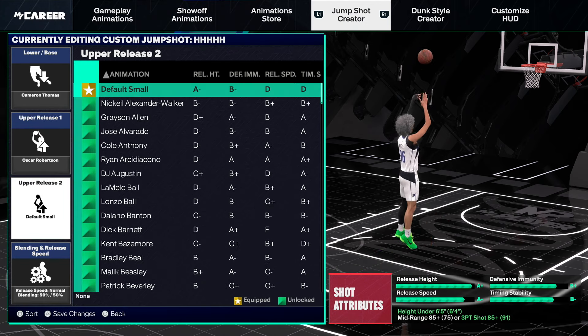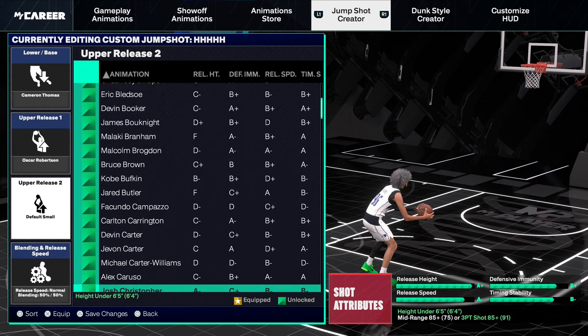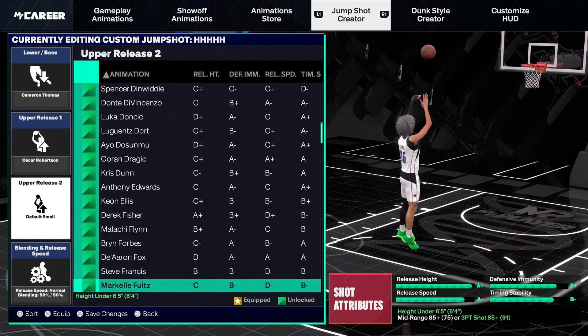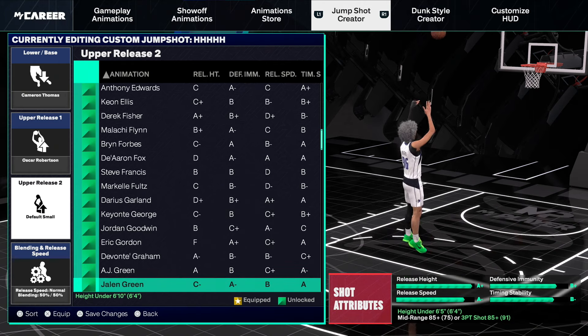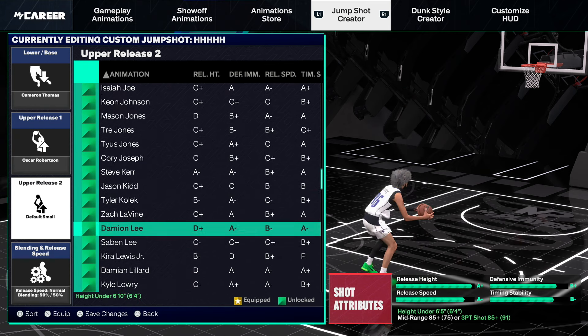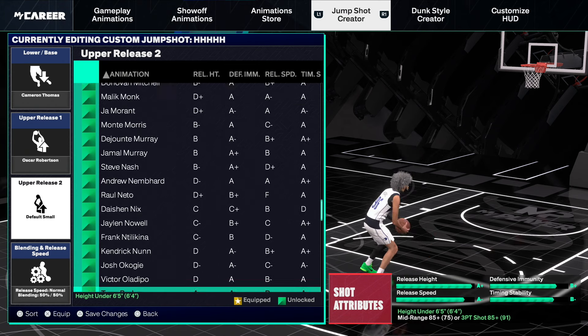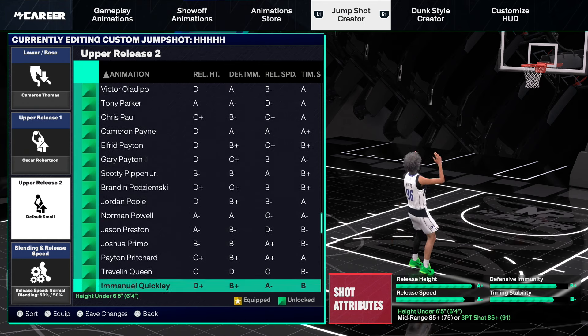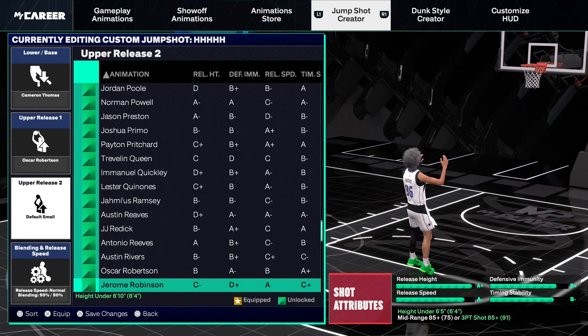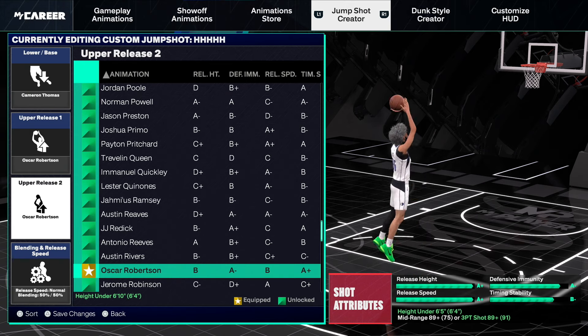Next is release two — and what we want to do for release two, we want to use Oscar Robertson again. Double Oscar Robertson — you can never go wrong. Ever since 2K23, Double Oscar Robertson has been the wave. I used Double Oscar Robertson on 23, 24, and now I'm using it on 25. If you guys want to green, you guys want to go with Double Oscar Robertson. I know it's kind of boring using the same releases every single year, but if you just want to win and shoot lights out, hit peaks, hit quick stops, hit contested sometimes — you want to use the Oscar Robertson release.